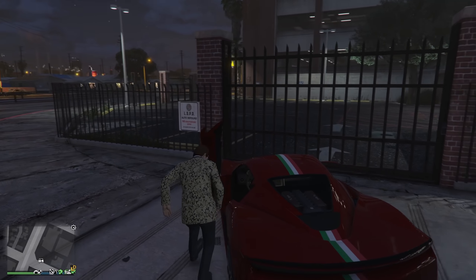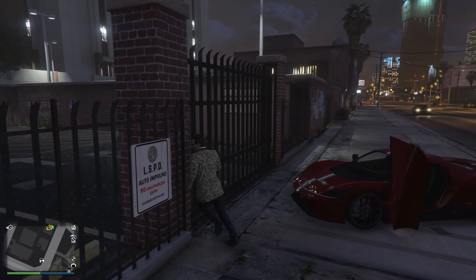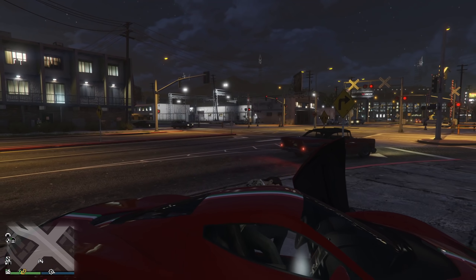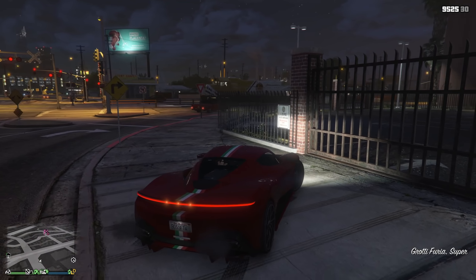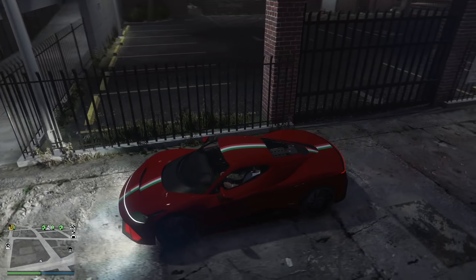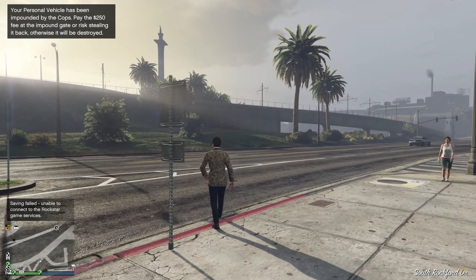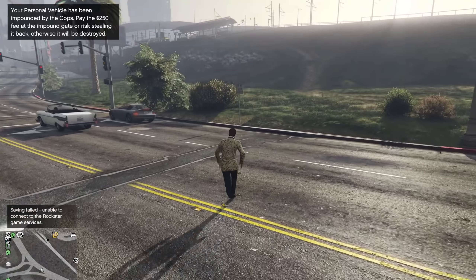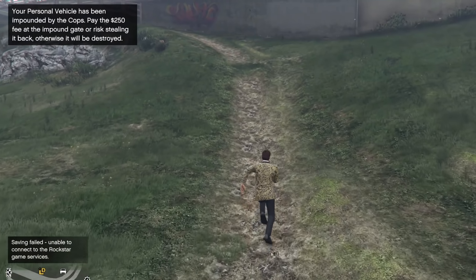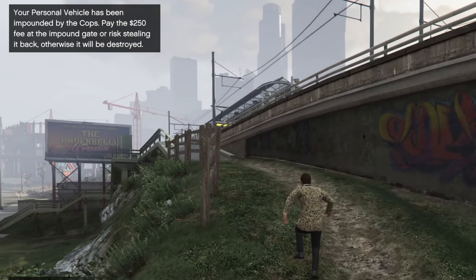At the number one spot today, actually going to the impound lot. Am I the only one who, if my vehicle happens to get impounded, just calls out another vehicle, gets it destroyed by Mors Mutual, and then calls Mors Mutual so it spawns back in my garage? Or, with the addition of the CEO office assistant, you can just call her and she'll get it out of the impound for $1,000. So why trek yourself all the way around town and then pay the fee of $250? I never go to the impound lot anymore.